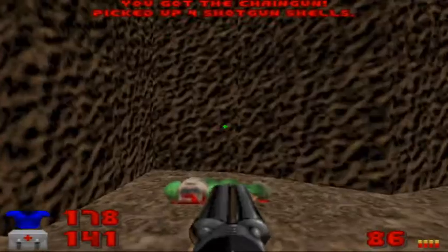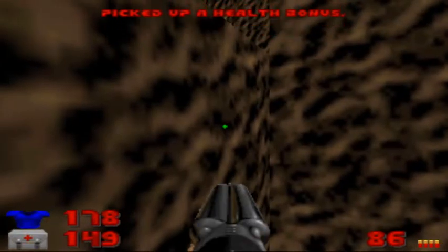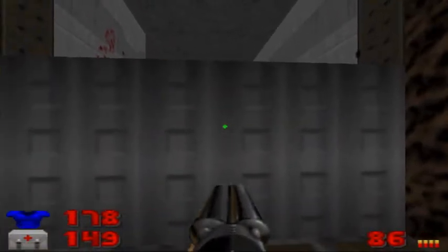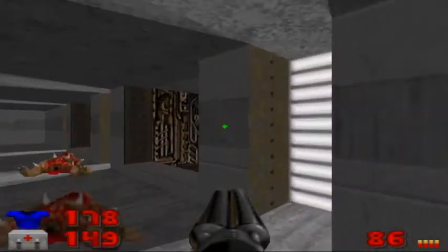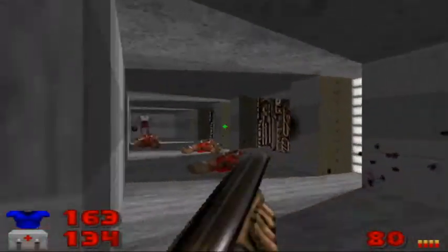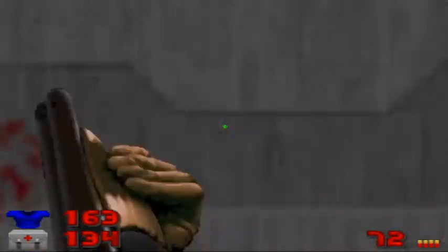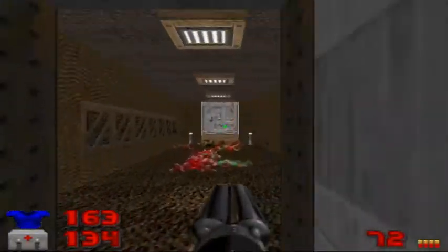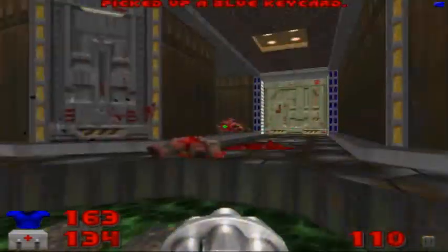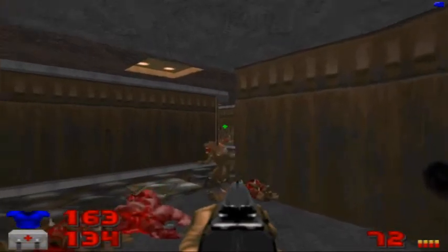We've got our first secret right here where this player corpse is — it's our only secret of the map. Grab the health bonuses; not much there. Then a green armor if you need it. Flip the blue switch. There are going to be two Revenants — go ahead and take them out with the Super Shotgun. Once they're dead, we'll go back towards the beginning and grab the blue key, but there will be four imps teleporting, so be careful. I'll go back to the Single Barrel Shotgun and pick them off — there should be two more.